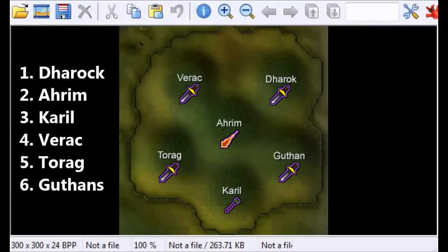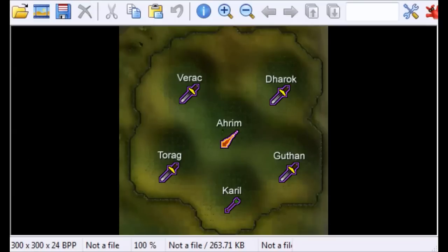This map displays where each of the brothers are located. Normally you want to kill them in this order: Dharok, Ahrim, and Karil — because these 3 are the ones that you must have prayer ready for. The other 3 you can kill in any order, but I recommend dealing with Verac after Ahrim, and then Torag and then Guthan, because these 2 are the least deadly but Verac can hit through your prayer. So the order is: Dharok, Ahrim, Karil, Verac, Torag, and then Guthan.